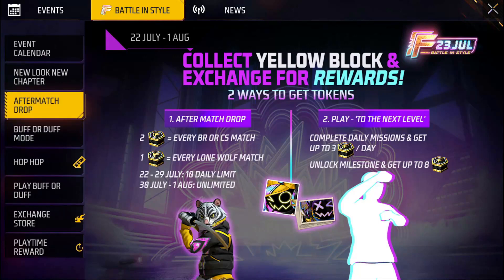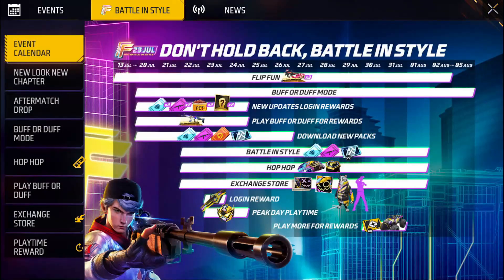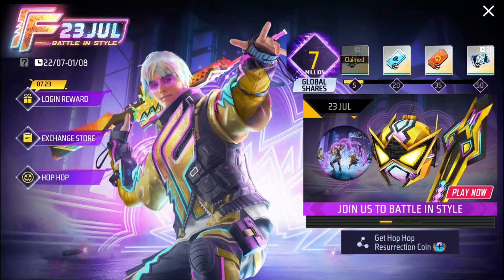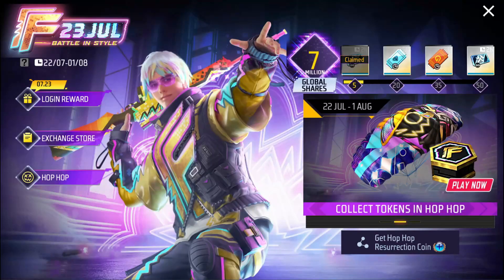If you jump in, you will get a new event. You will get a free monster truck with a new event. This is 35,000 — this is a very interesting event. Before you jump in, you will always share some new event — it will be a super awesome event. So, get hop hop recreation coins. If you jump in, you will get it. You can find the coin in the redeem store. That's the information.